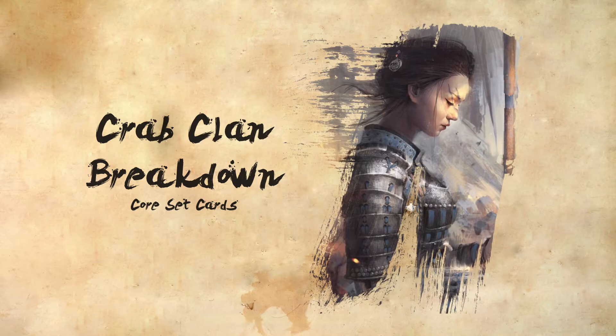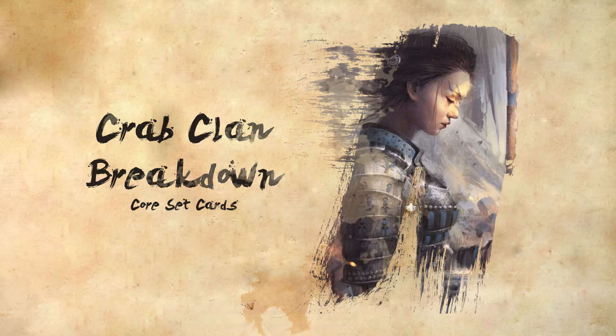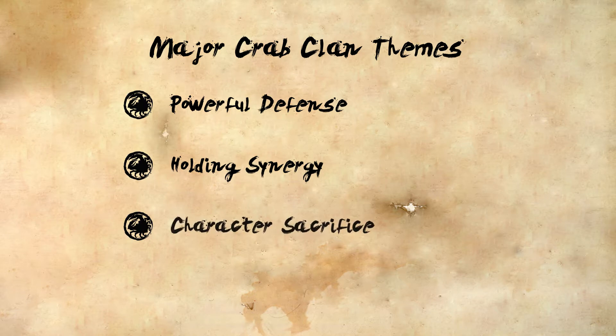The Sacrificial Crab Clan defends the southern border of the Empire from the Shadowlands, and that is reflected in the way the clan plays as a whole. The major themes of Crab include powerful defensive cards, holding synergy, character sacrifice, and a form of taxation. But let's first take a look at the Crab Clan stronghold and champion.